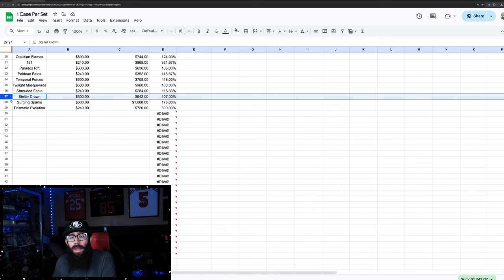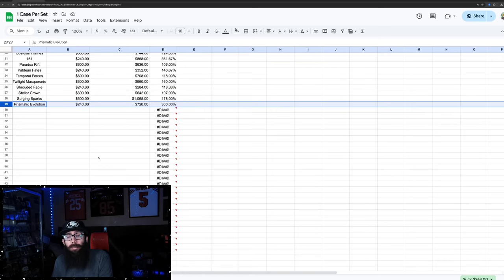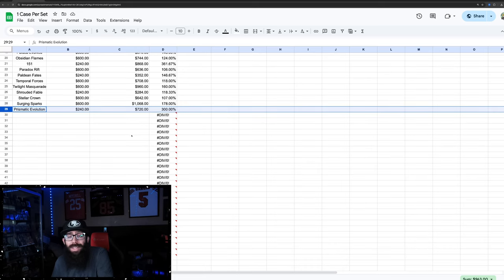The market — Twilight was making things kind of crazy, and then Surging and Prismatic, it's just gotten insane. Surging Sparks — you definitely could have had these if you got pre-orders below $600. I ended up paying $600 per case, but you'd still be up good numbers — this just cracked $1,000 a case. It's got the expensive Pikachu so that's doing well. Then Prismatic Evolutions — not everybody got a case, this one's harder to get. But if you did, you'd have gone from $240 to $720. Pre-release numbers can be high, but the hype is just insane.